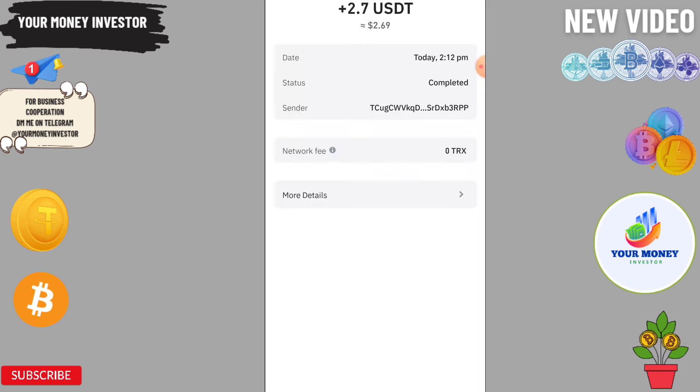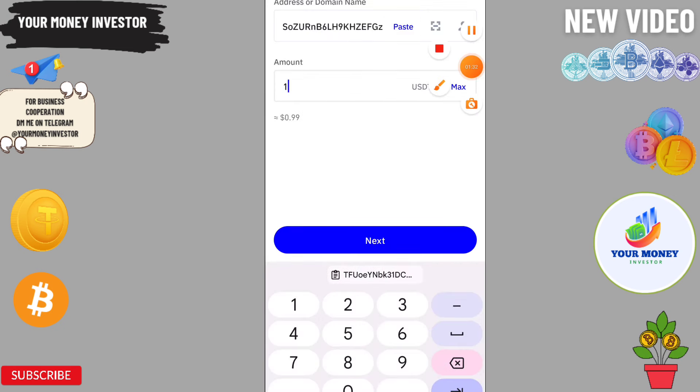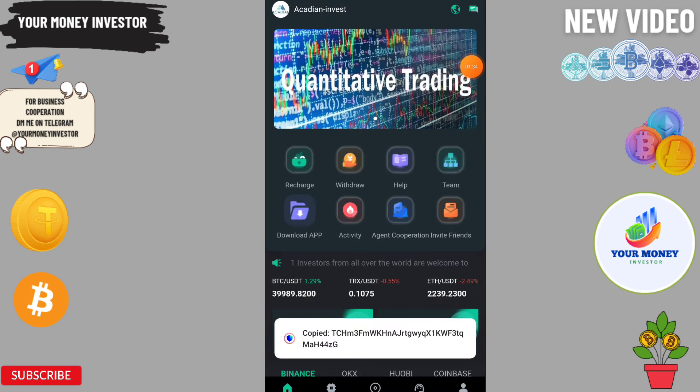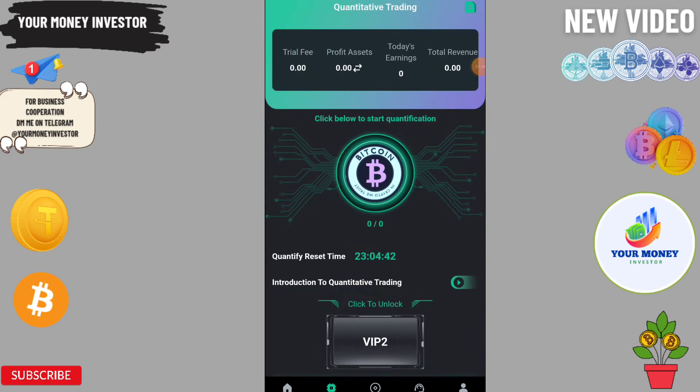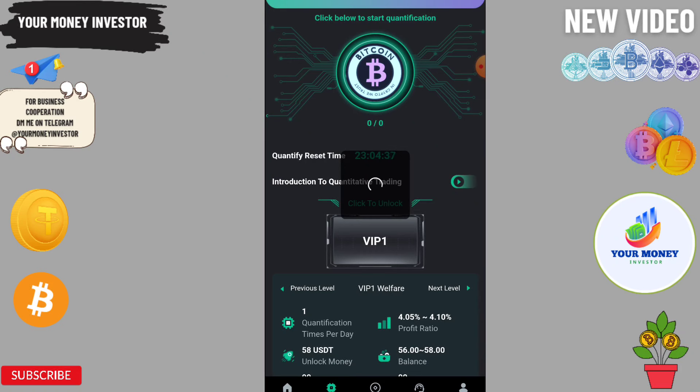Now I am going to send USDT. Click on USDT, paste the address, then click on recharge. Once completed, click on Quantify, then click on VIP one and the robot will be successfully activated.